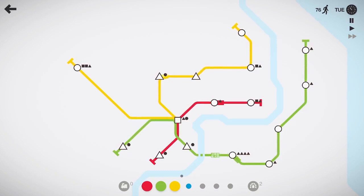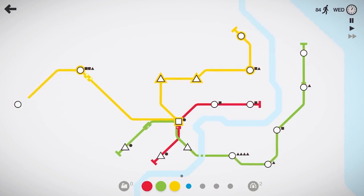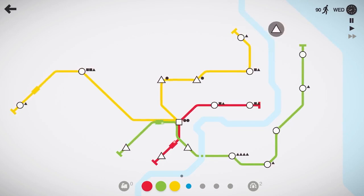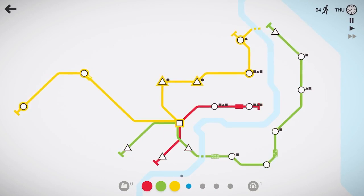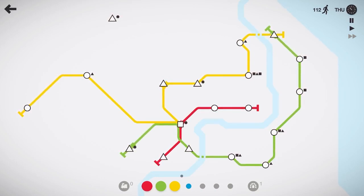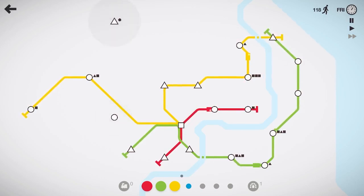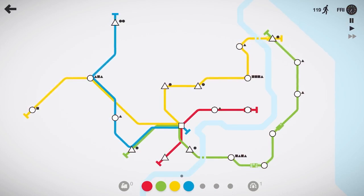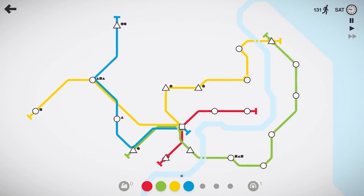Especially on this green line, you'll see as they start to fill up it is not good for anyone involved. Let's move our yellow line over there and grab that circle. Let's get the green line hooked into that station and use one of our tunnels to get the yellow line hooked into that triangle so they can run people back and forth. The blue line is going to pick up that triangle — let's build that line now, come into the square, and put a train on it once the week ends.